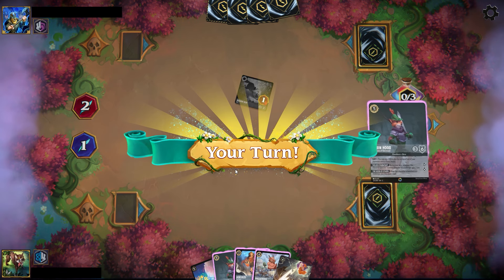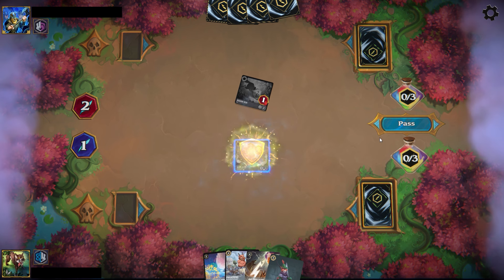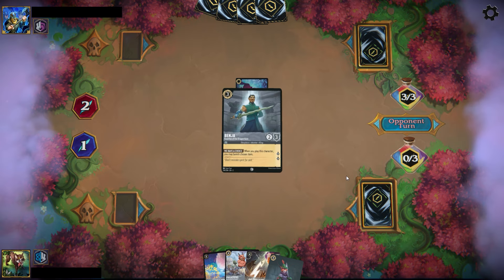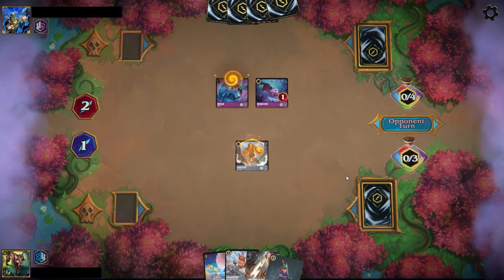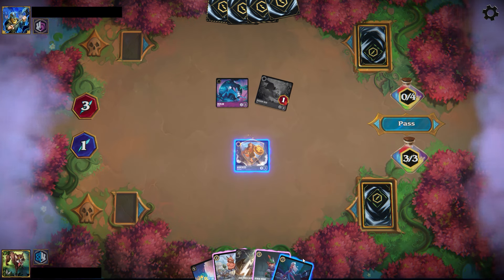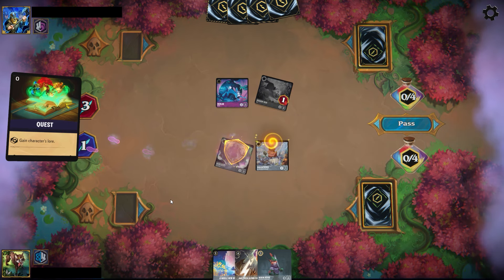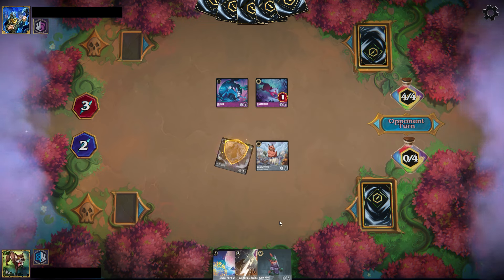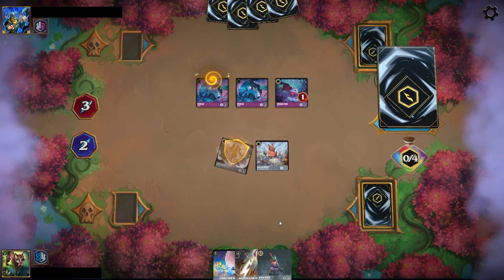Unfortunately the opponent is able to Mim Fox the Chernabog Followers back to hand and take out our Simba, so we lose a little bit of advantage there. But we're going to be able to drop this Hercules on three. The Mim Fox essentially went two-for-one here, but it's okay because we do have that A Whole New World to hopefully reset card advantage, which Amethyst Steel is very good at managing.